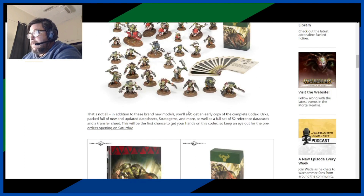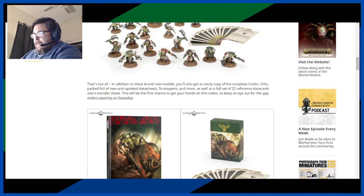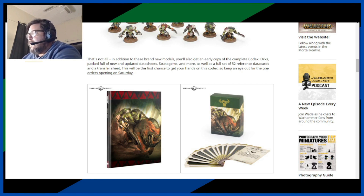We've seen this picture before — that's what the contents of the box are going to look like. In addition to the brand new models, you'll also get an early copy of the complete codex packed full of new and updated datasheets, stratagems, and more, as well as a full set of 52 reference data cards and a transfer sheet. Pre-orders open this Saturday. They're showing us a stratagem — it's Command Re-roll, so we can't use that. Sad.